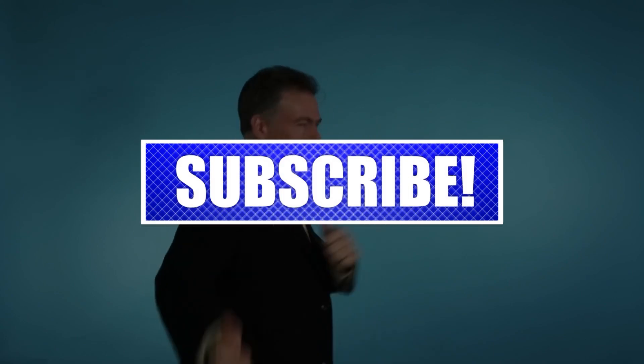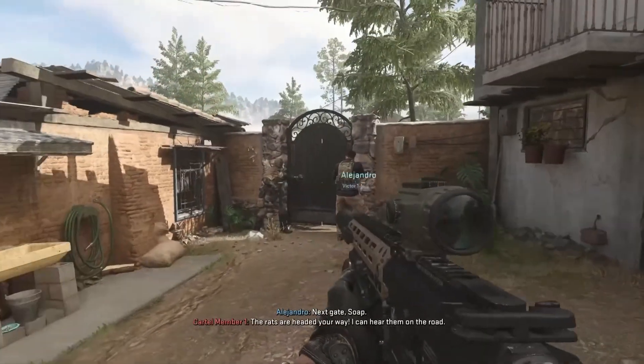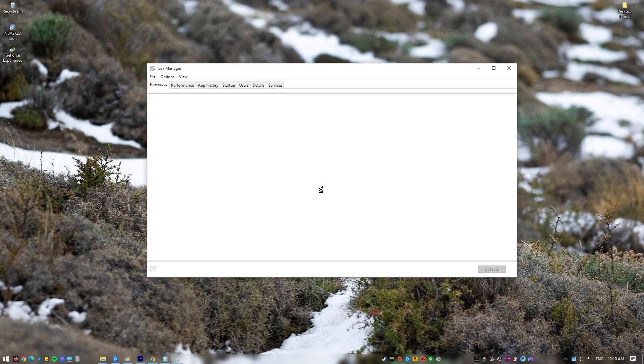First, force close the game. After the game freezes with a black screen and you're unable to do anything, the first thing you should do is force close it. To do so, open Task Manager, navigate to the Processes page, and then end the game by clicking the End Task button.